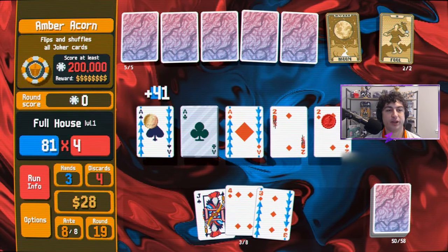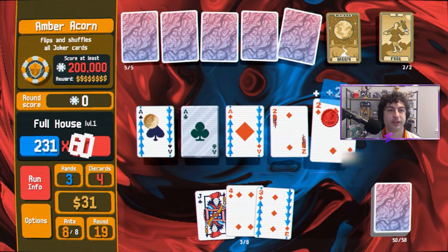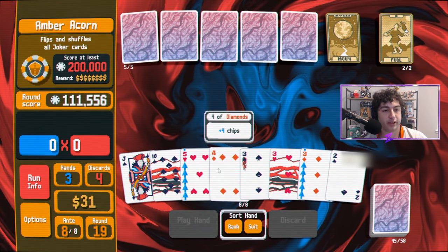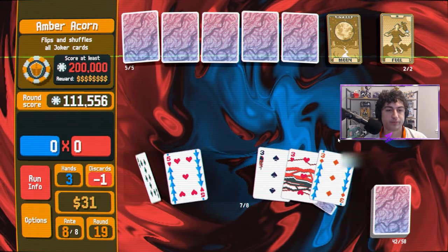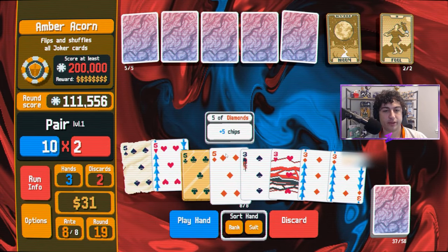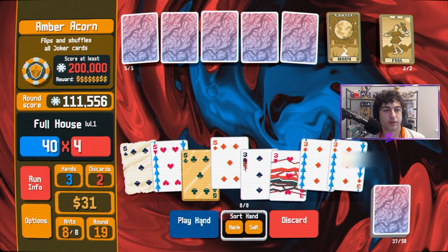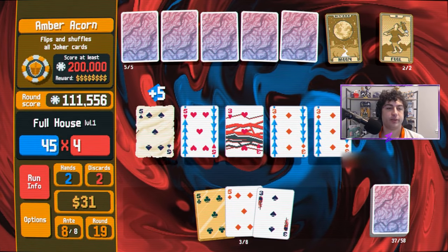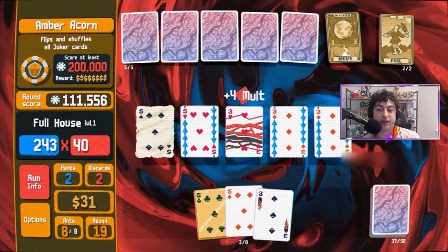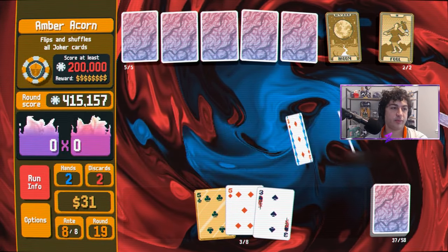I just want the time scene to be at the end — that's all that matters, so if I can see where that is, put it there. I think we're good now. I really just want five fours — there we go. And this should be way more than 200,000 — that should be the Plasma deck done. One million, four hundred and fifteen thousand! Alright, Plasma deck done!